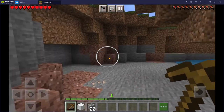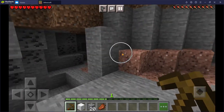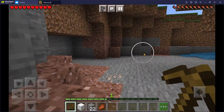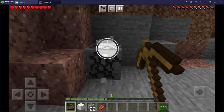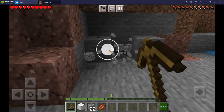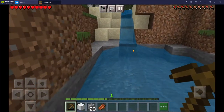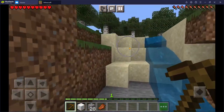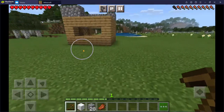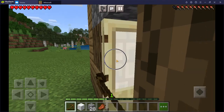Oh no! There's something out here. You're just gonna try to kill me. This is gonna be a good house — it looks crappy right now, but as I said, it's a work in progress.